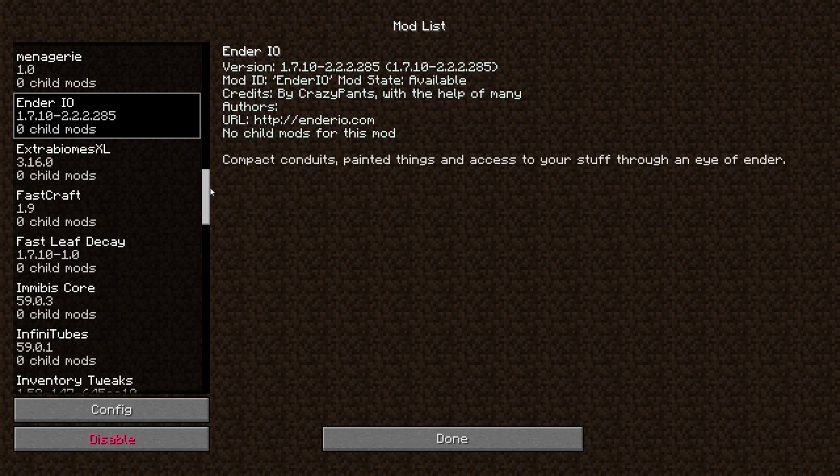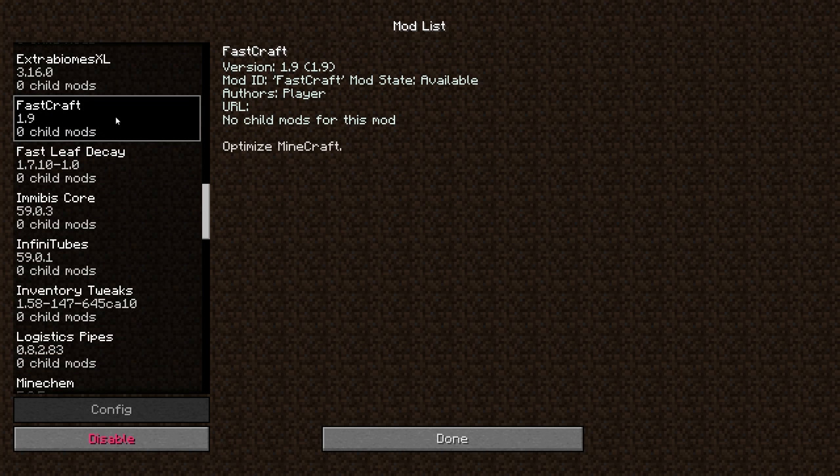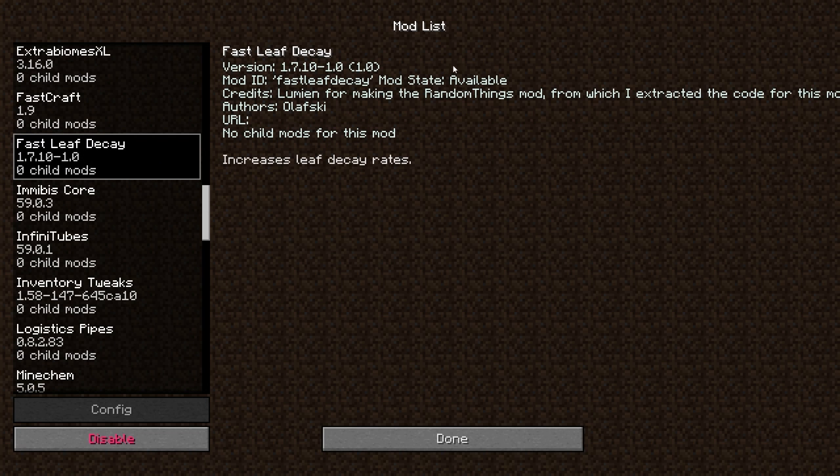Enderio, because I love that mod. Extra Biomes, because I like having some extra biome-type stuff to enhance Minecraft a little bit, but I'm not a huge fan of Biomes Aplenty. Fast Craft just optimizes little bits and pieces of Minecraft that are kind of crap, like hopper code.